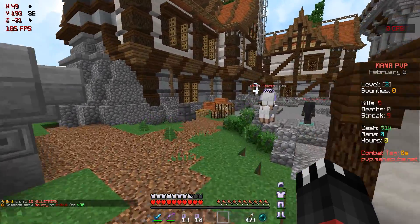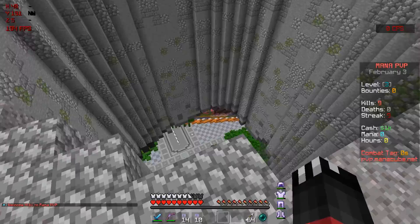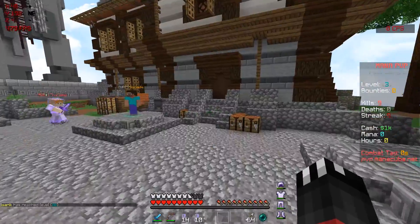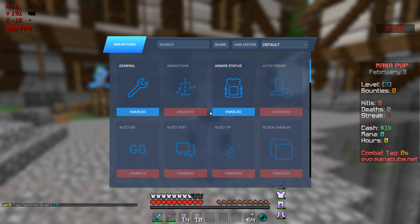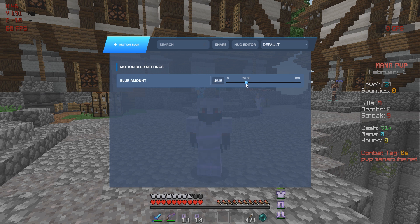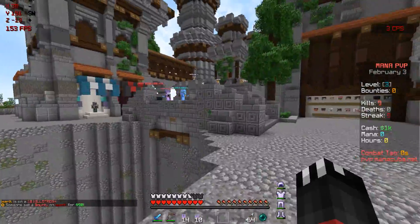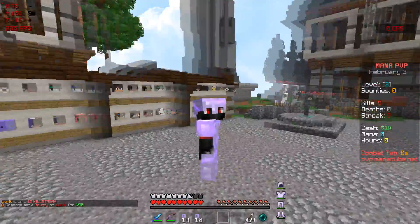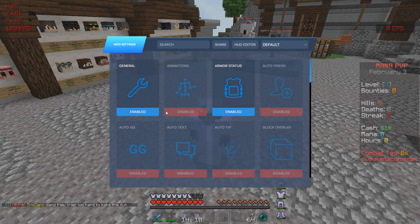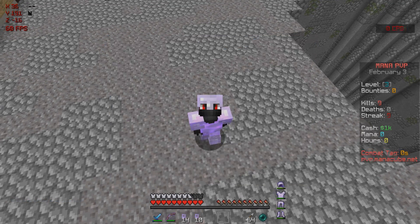What we are doing on this server is PvPing. You may remember Mana Cube from when I made a parkour video on this server. Today we are going to be playing their kit PvP, which just released, and I'm doing that with Motion Blur. Let me go into the Motion Blur settings and turn it on. I have it currently set at 26. It does feel a little different, but actually I think it's okay. Let me know what you guys think — if you want me to make another Motion Blur video, or if you think I should turn it up.